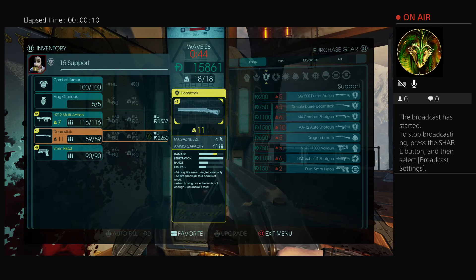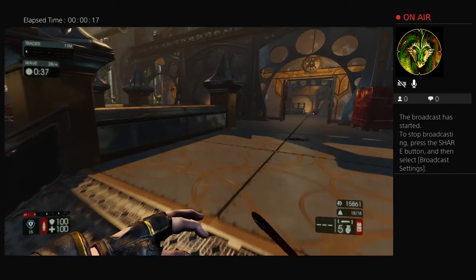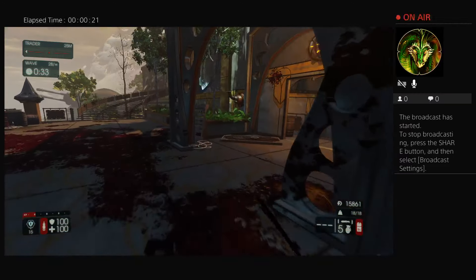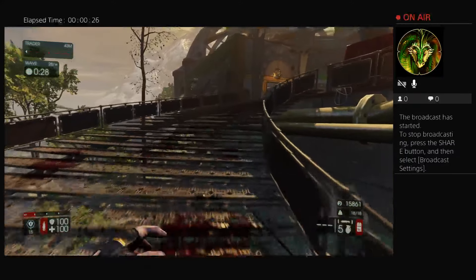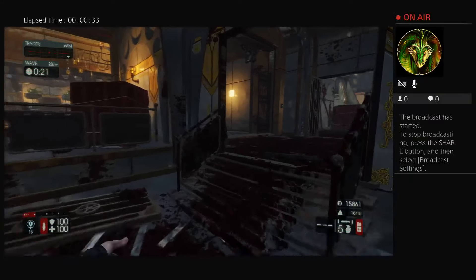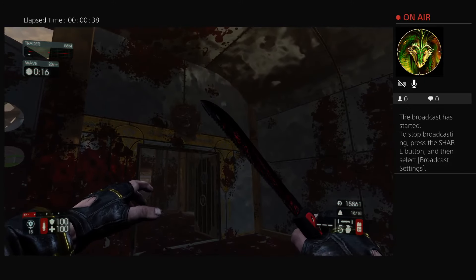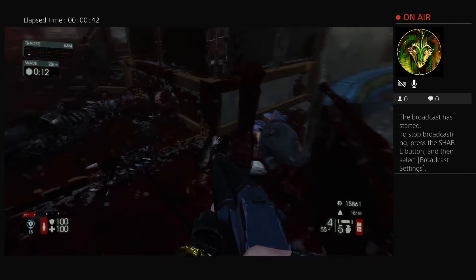To do this you're going to need either the doomstick or the boomstick double barrel shotgun, and you're going to want to play this on the Fortress map. Come right here — you'll see this star. Break out the doomstick or boomstick.